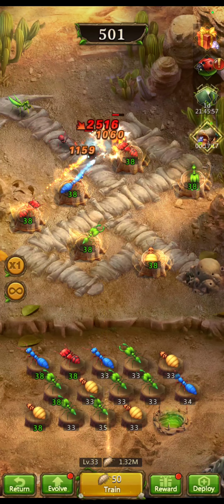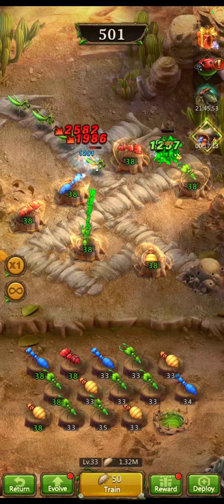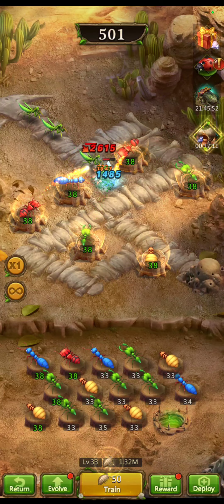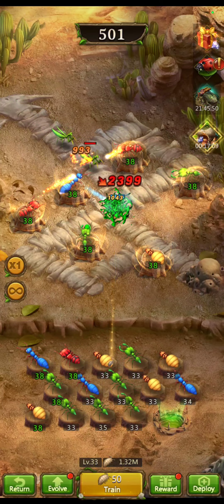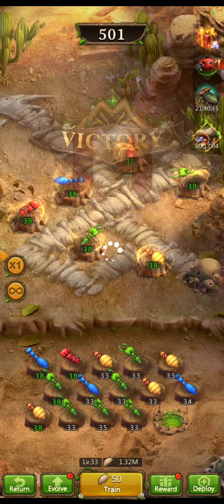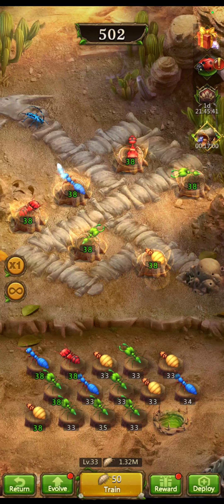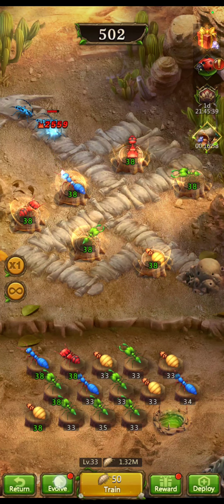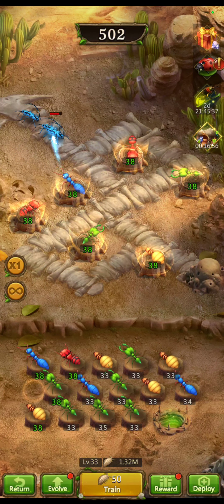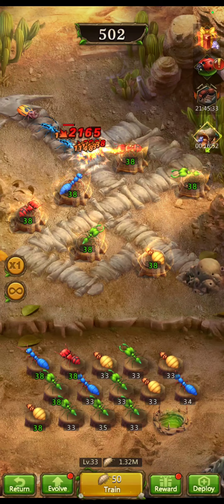This is another map — it's a little bit more challenging because they can go different directions, but right now they're not a challenge for me so I just let that run while I do this down here. This is what takes up a lot of your time. You'll notice all these are green, which means they're at their current max until I evolve them.